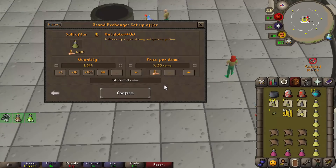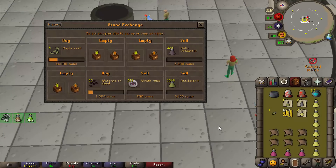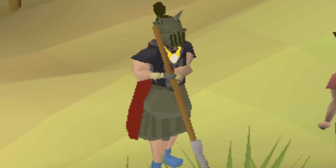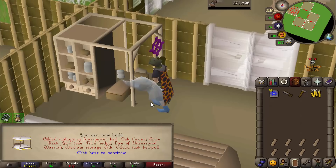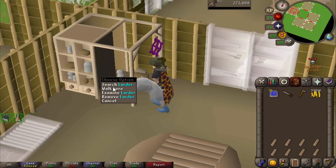The overnight offer going in — 5.8 mil, please sell. The PVP game mode. I'm doing a bit of preparation for solo raids.